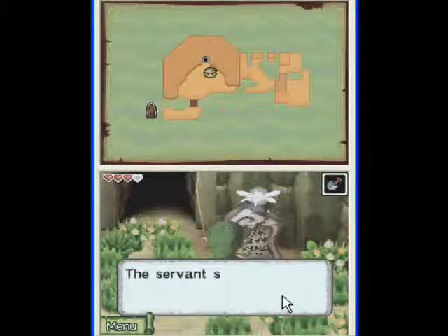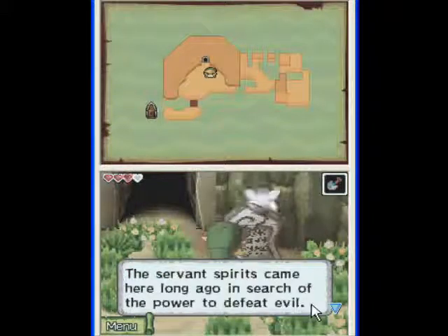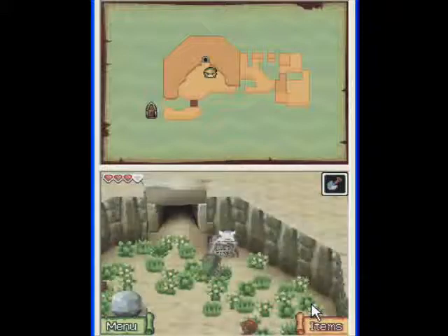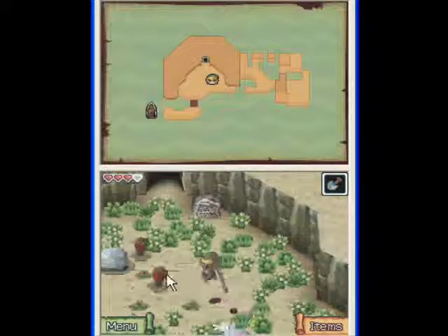What do we have here? The shrine at Spirit Island. The servant spirits came here long ago in search of the power to defeat evil. The three spirits used spirit gems to gain the power they required. Interesting.